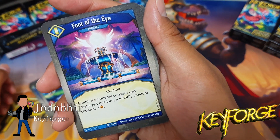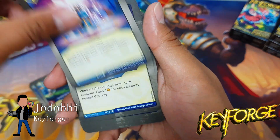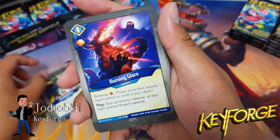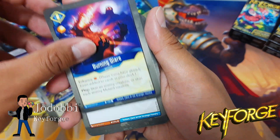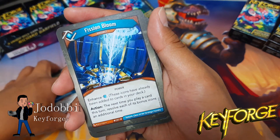Fawn of the Eye — I like that a lot: if an enemy creature was destroyed this turn, a friendly creature captures one, and it's an omni, so that's beautiful. Cleansing Wave — cool. Burning Glare: provides an amber icon and stuns an enemy creature, or stuns each enemy mutant creature.